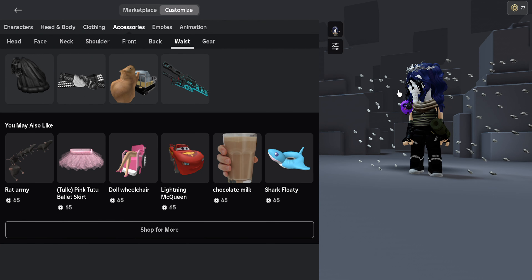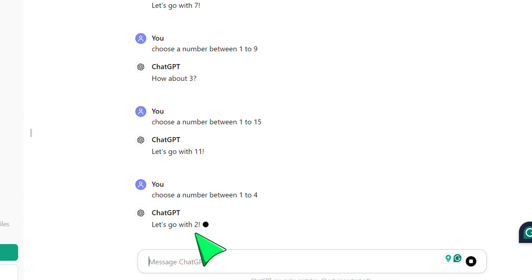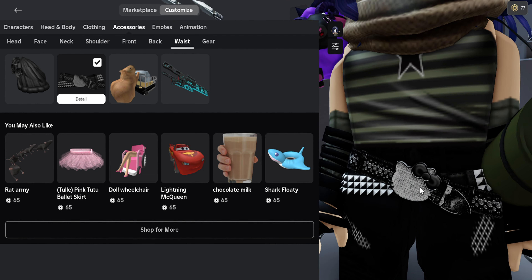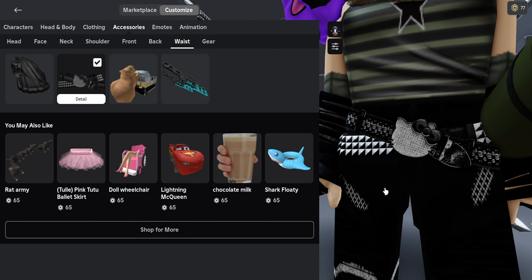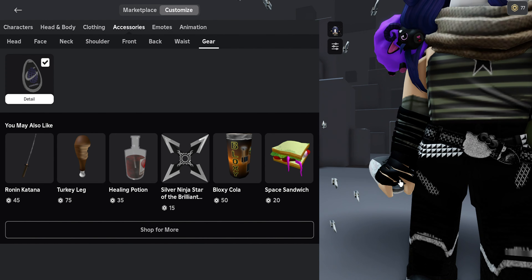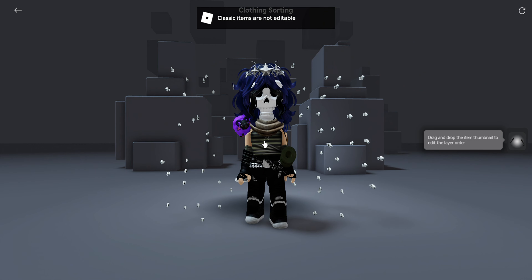Next is waist accessory — please don't give me the capybara. ChatGPT picked number 2. Oh my gosh, this is so nice. Good thing I did not get the capybara. It matches with my skull face — super nice design. Last is gear, and there's only one gear and you can barely see it in my hand. And that's it.